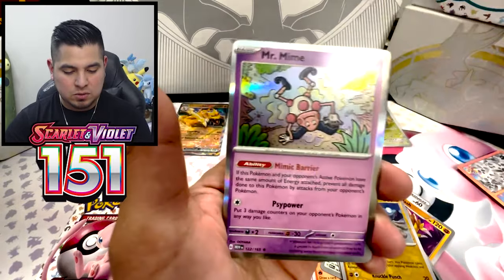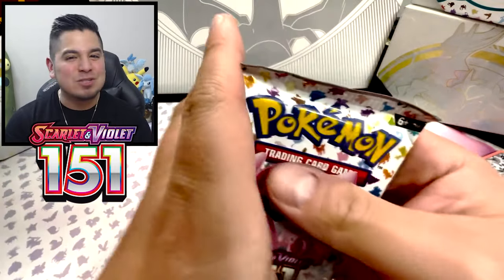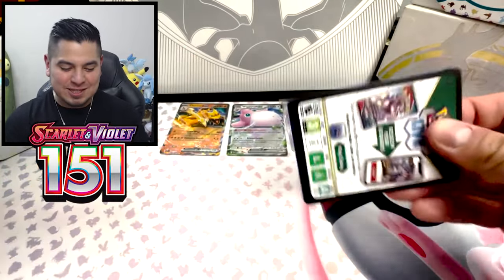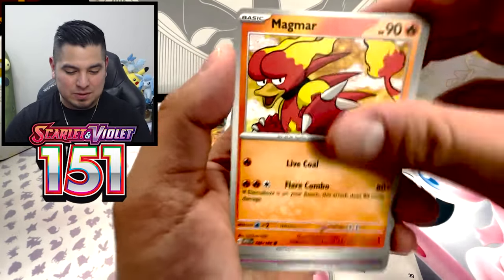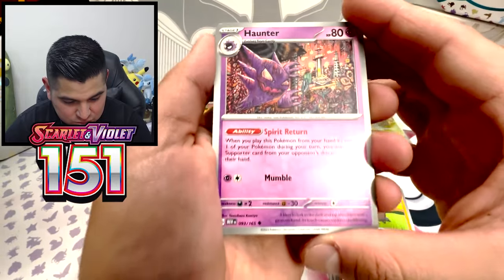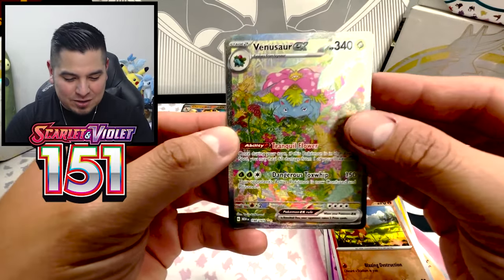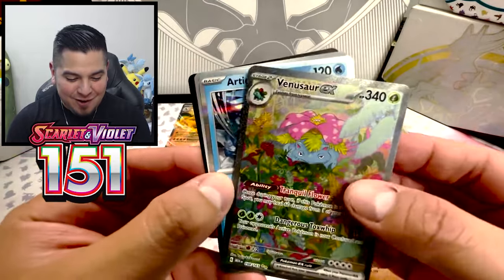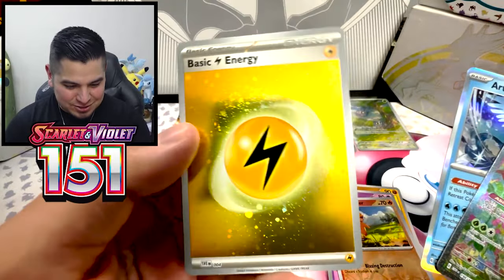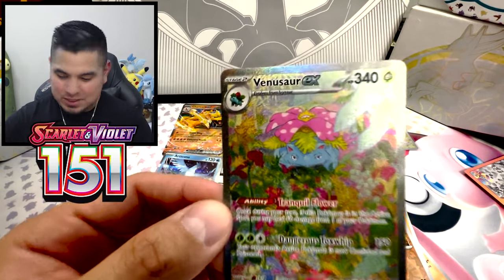Nidorino. What up, Geodude? Growlithe. Trolling Mimes — those things are the worst. Mr. Mime was a savage in Legends Arceus — definitely wouldn't let me beat that quest. Come on. Shelder. Bellsprout. Clefable. Dugtrio. This Haunter is trippy. There we go — Charmander Reverse. Venusaur SIR. Nice. Can we get another double hit? And an Articuno. Triple banger! Check out that swirl — Articuno, Venusaur SIR. We take those hits for sure.